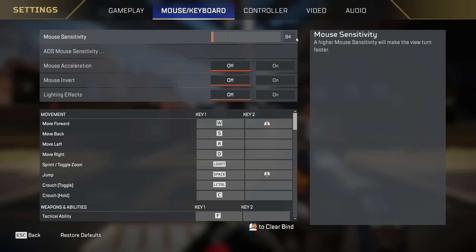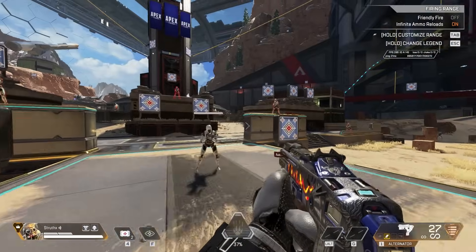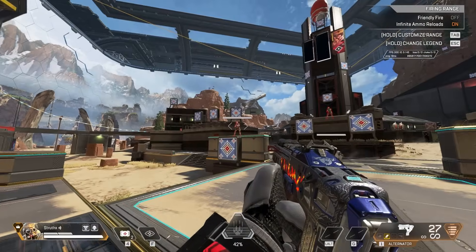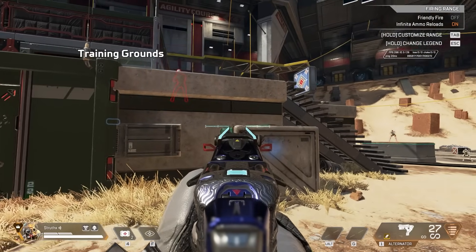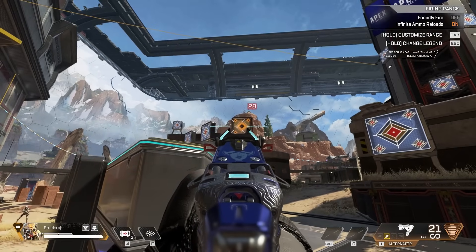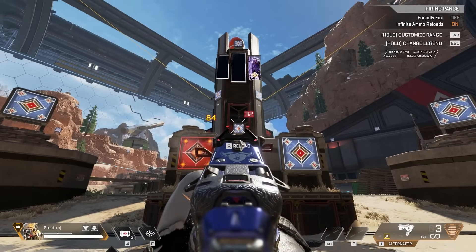Start out by doubling your current sensitivity. If you're on something very low already, you could triple it. The point of this is to help reset your aim so you can experiment more fairly. Find yourself some targets, or even just the corners of a box, the edge of a wall, so long as it stands out. Choose a target to shoot, quickly move your crosshair to them — like a flick, target acquisition or target switching.